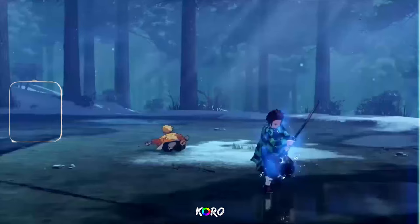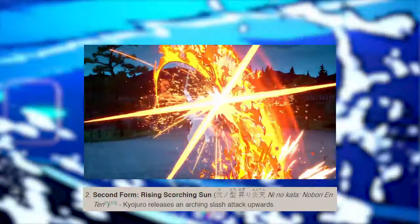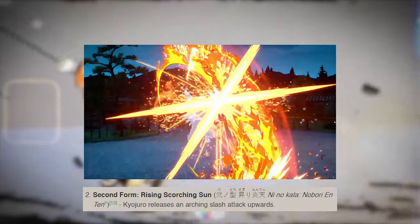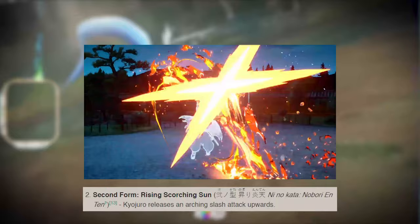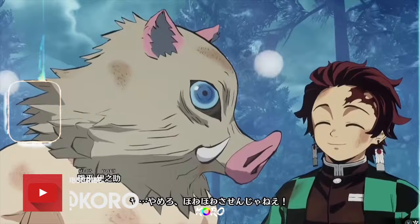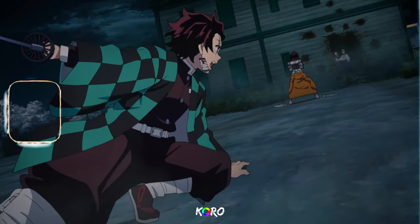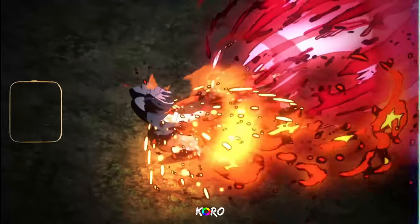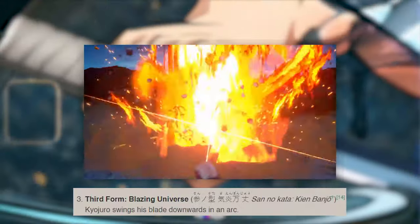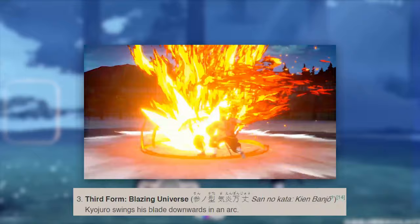Moving on to his second special attack — the second form Rising Scorching Sun, which is an upward fire flame slash. You can actually do it twice. I did not think they would put this move in, but they actually put his third form in the game as well. His third special attack is the third form Blazing Universe — it has a bit of a startup, but this move covers a lot of range.